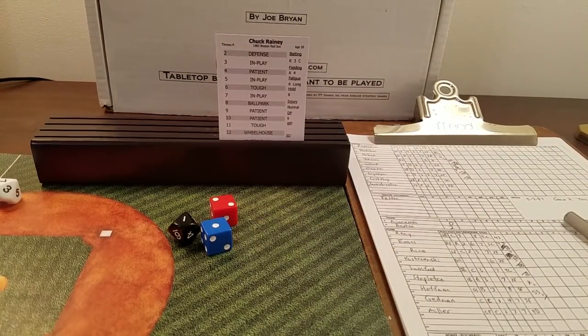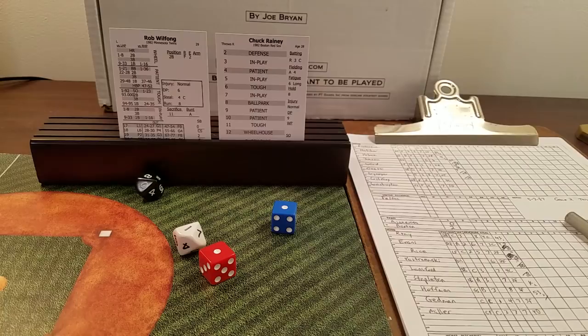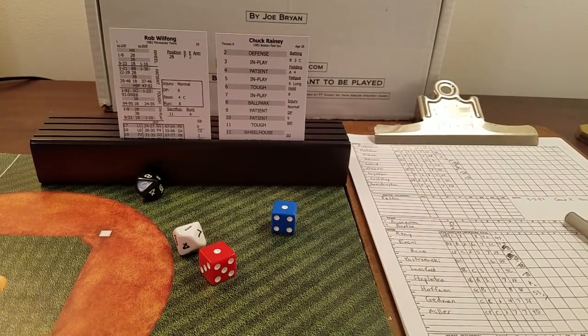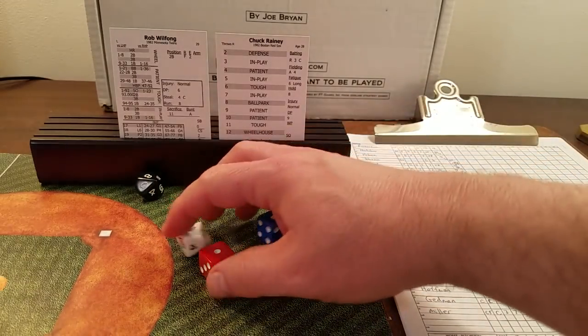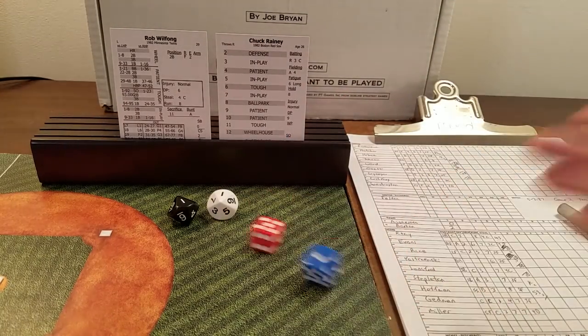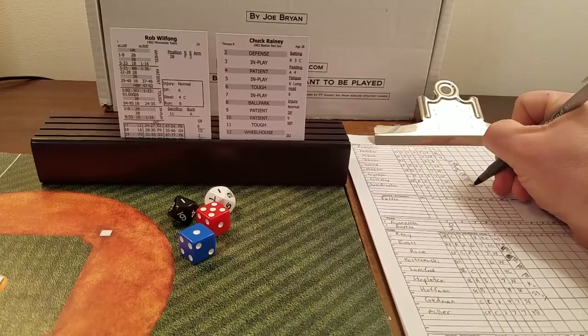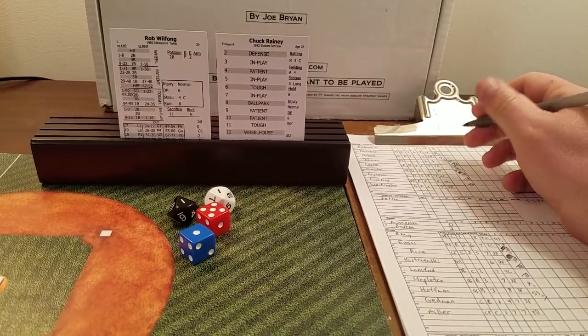That double play is really coming back to bite the Sox. Wilfong hits — two is defense, 81 is an error check on shortstop Glenn Hoffman. Hoffman's error rating is three, so in Fenway one to 52 is an error, anything higher he makes the play. It's an 11 — an error. Rolling for type: six is a one-base error, an E6. Gaetti scores from third — unearned run cuts the lead to 2-1.